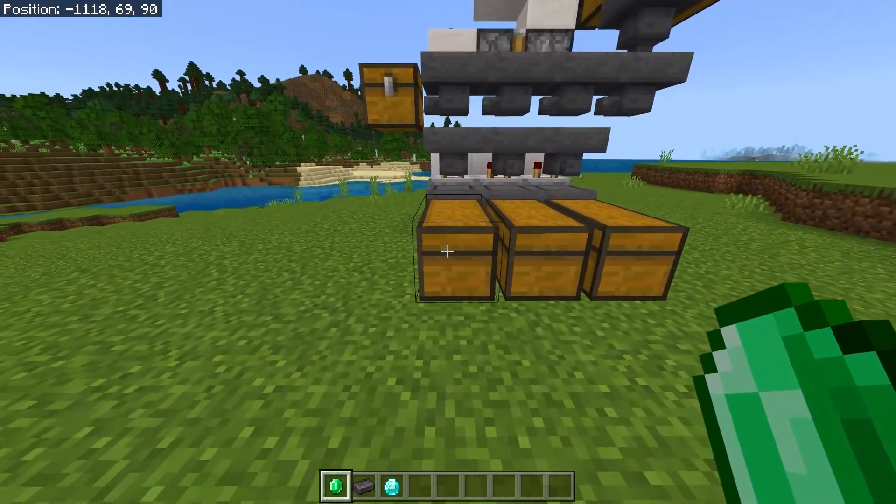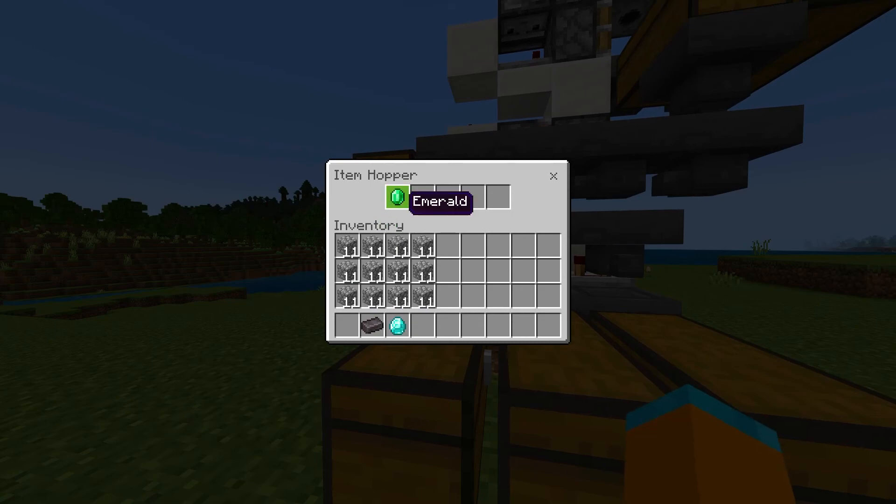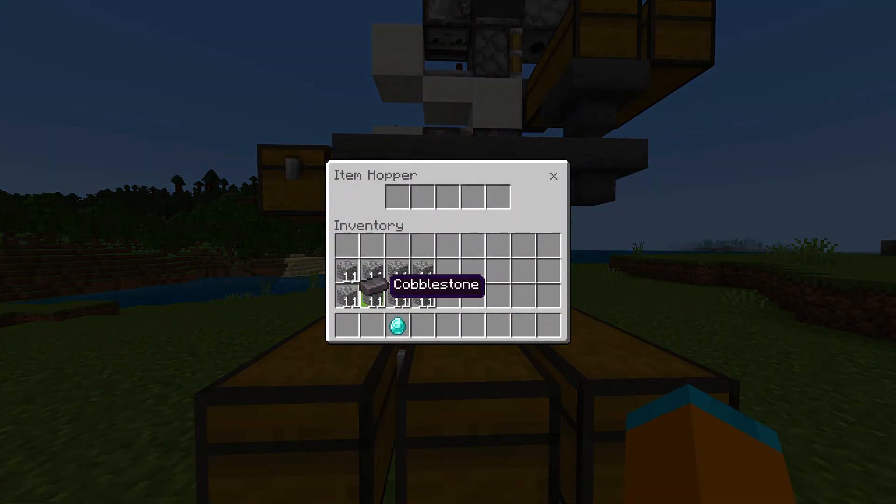If you only wanted emeralds to go in this chest here, go into this hopper and place an emerald in the first slot, then place 11 of your filler blocks in all the rest of the slots, and then do this for the rest of the chests.